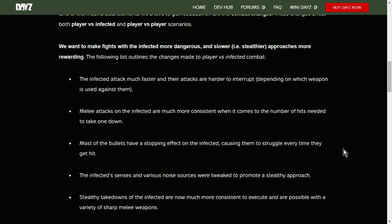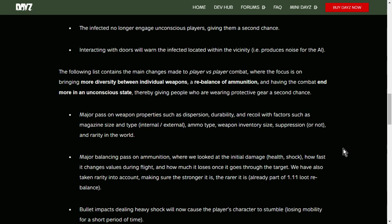I'm envisioning stealth takedown kills like in State of Decay 2 where you can creep up behind zombies, grab them and cut their throat. It should mean you can stealth your way through villages and towns — at the moment if you get into a fight with a zombie, unless you take them out in one hit, they'll aggro all the zombies around you. Also, zombies are going to be a bit more dangerous and the fact that doors will now trigger AI behavior makes perfect sense.